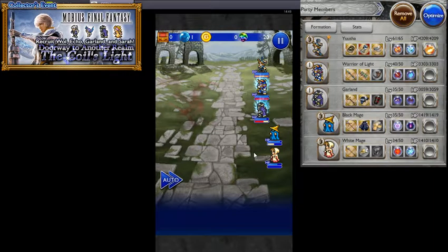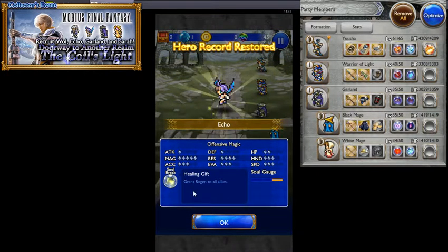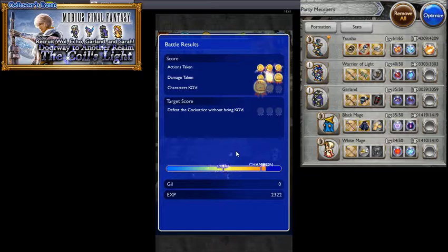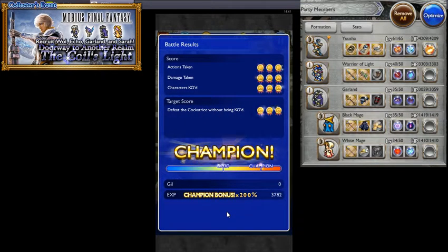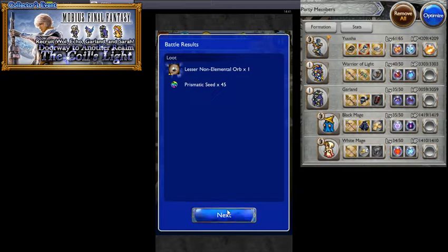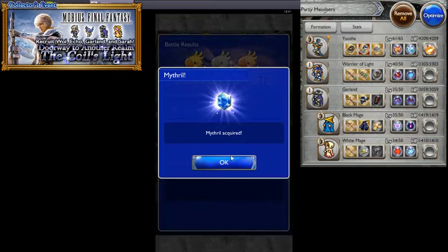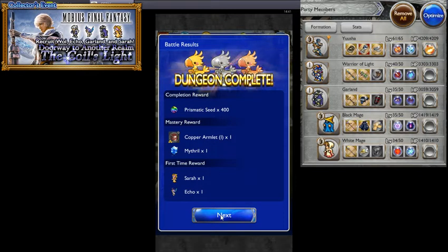I guess they wanted to make them FF1 characters so they'd have synergy with this event. We get Echo — she's offensive magic, and her Healing Gift soul break grants Regen to all allies. Sarah is healing magic, her Leading Light soul break steals white magic and deals Holy damage to all targets. We get 45 prismatic seeds, plus our completion rewards: 400 prismatic seeds, a Copper Armlet, Mythril, Sarah and Echo.